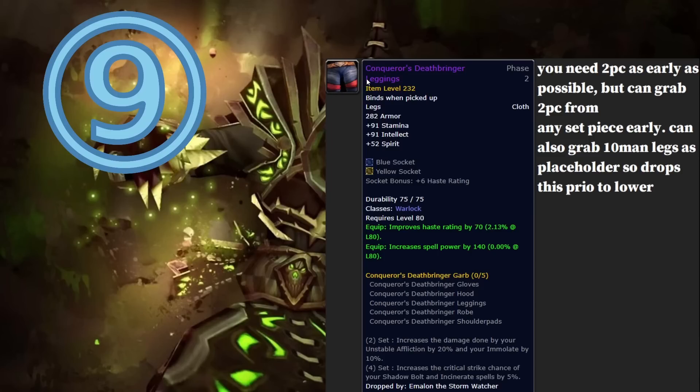Ninth is your tier legs. Tier legs are actually incredibly important — you have to have your two-piece early if you want to do any damage in Ulduar. Your two-piece is legs and chest. You could do legs and shoulders but I wouldn't bother — give those shoulders to someone else. The reason legs are lower is you can get them from 10-man, and Freya 25 normal is easy. You can also get them from Vault of Archavon.